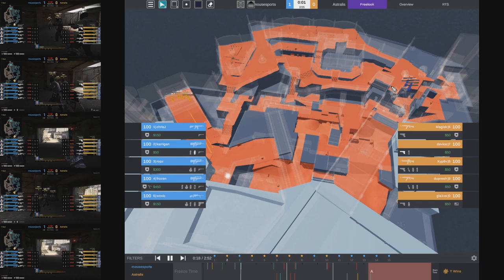If we apply it to four players, we have two players towards A and two players towards B - both bombsites are guarded just as effectively. If we had three players alive, we'd have one at A, one at B, and one maybe floating who rotates between the two bombsites based on what he hears from his teammates. And if we had two players alive, it's basically one at A, one at B.